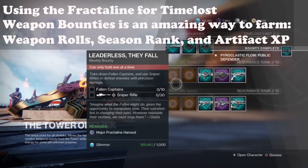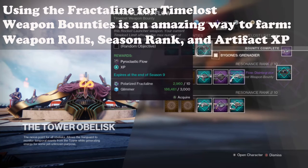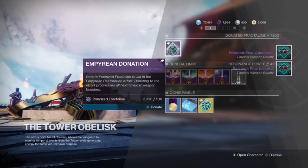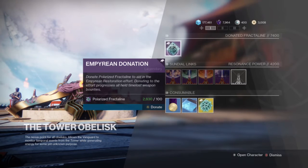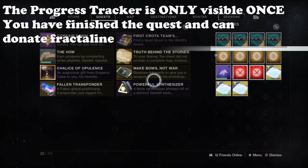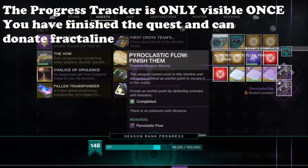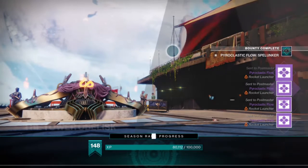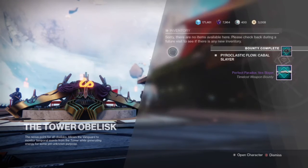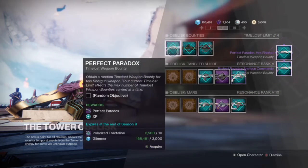The huge advantage of pairing fractal lines with weapon bounties is you can fly through season ranks and increase your artifact power without really doing much extra. You need to turn in fractal line for this event anyway if you want to contribute to the community goal. You can see the Empyrean Initiative in the Director under Crucible — in the top center area where Trials of the Nine used to be — with a progress bar of seven ticks. As I'm recording this, the community has finished the first tier. The second tier is 700 million fractal lines donated. A lot of my clan mates think we'll finish all seven tiers within the week.